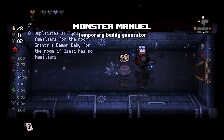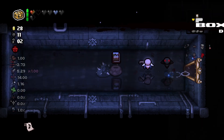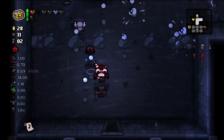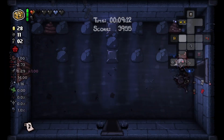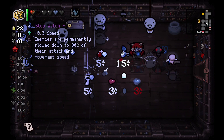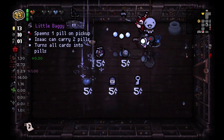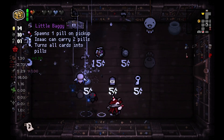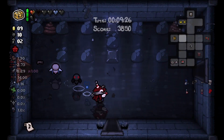Blood puppy - no thanks, we have Monster Manual. It's Book of the Dead. I didn't want blood puppy because I'm kind of scared that he does something stupid, causing me to lose the run or some HP. In here we have the Stopwatch - that's technically a free win. Everything being super slowed down is just super great. Let's buy another key and here we go.